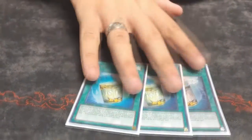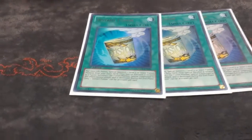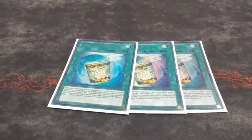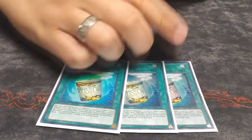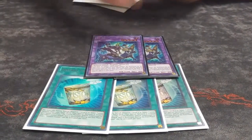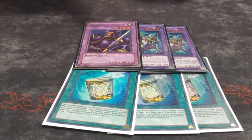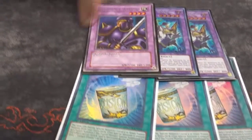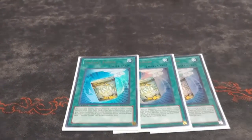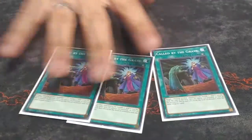My other extender was Instant Fusion. This card has a lot of utility — I didn't play Thousand-Eyes Restrict because I couldn't find room for it and Link Kriboh, but it makes a Winda, which is free recursion. It's also a Level 4 monster for XYZ plays and an Earth for Trishula Beast, so it gets plays started right there. Really good extender.